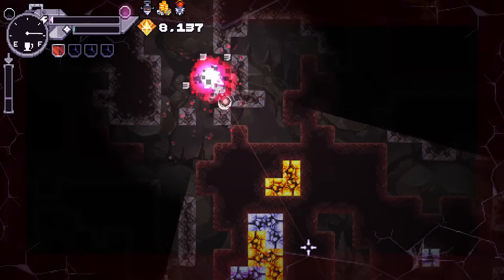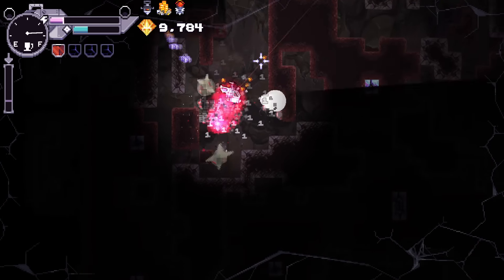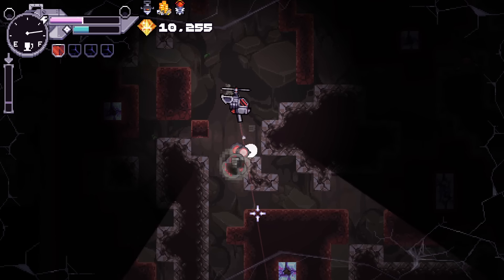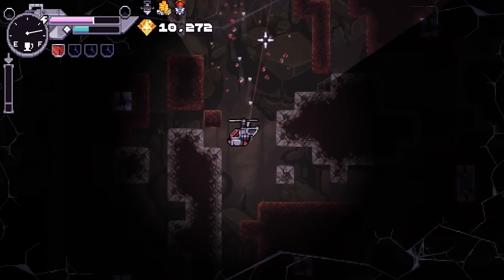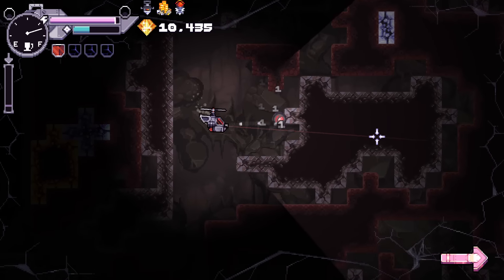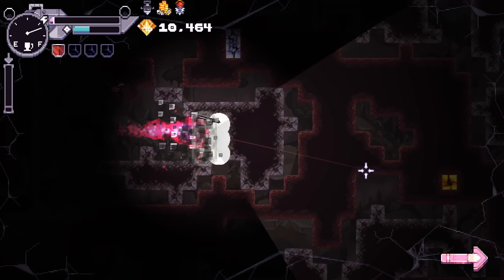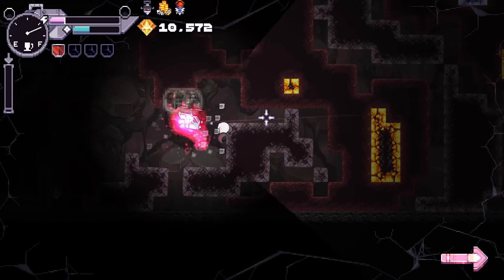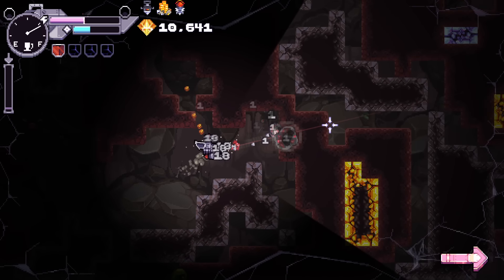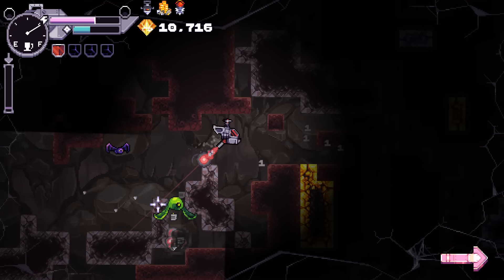Let's die. I kind of want to see what dying does to you. Let's get down to the bottom and then perish. We'll just get to the exit where I can show I got to the exit, and then I'm going to die - not for fun, but for data gathering purposes. Like, what happens? What do you lose?